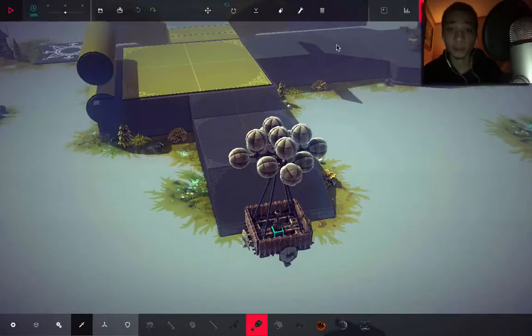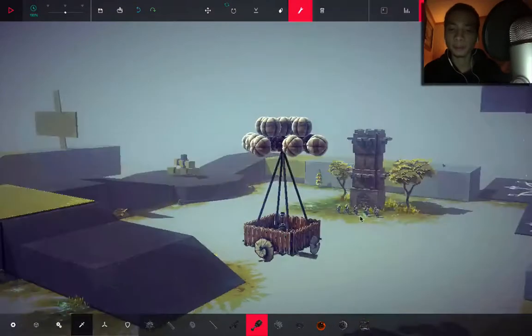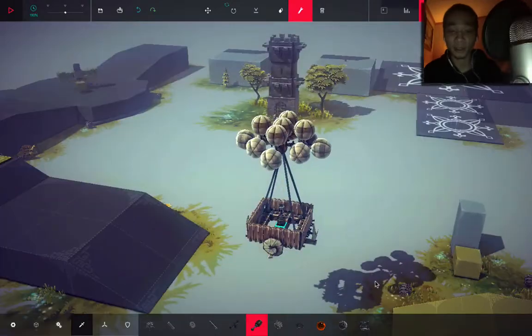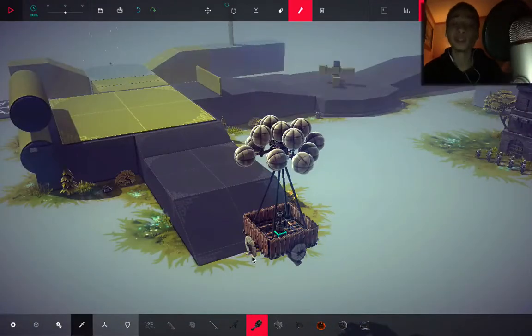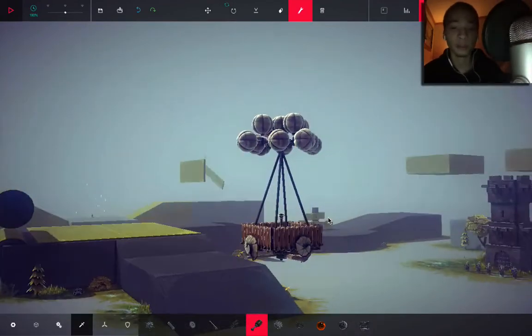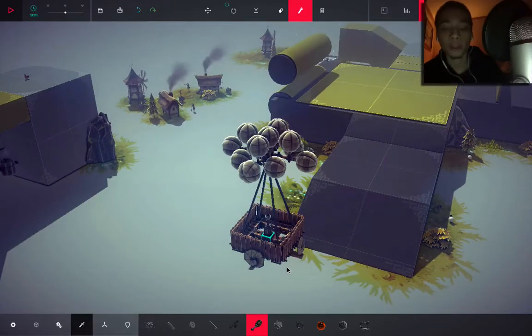The new pieces are in fact balloons, and you can change the buoyancy on them. As you can see here, the max buoyancy gives them more lift, and it's really fun to play with. I built a small air balloon here really quick, and in this video I'm going to show you how to build one. It's very simple, but some people may be having a hard time, so I figured I'd walk them through it.